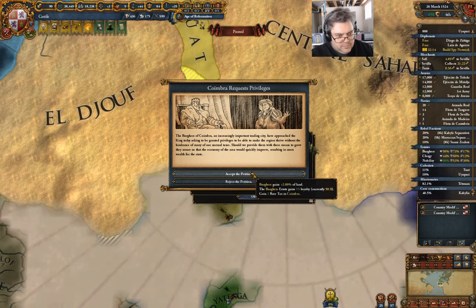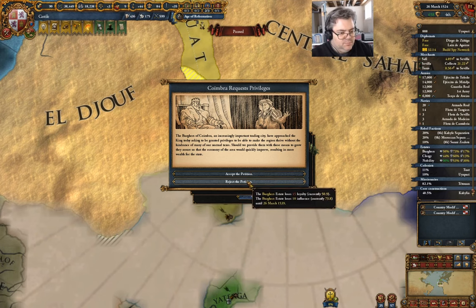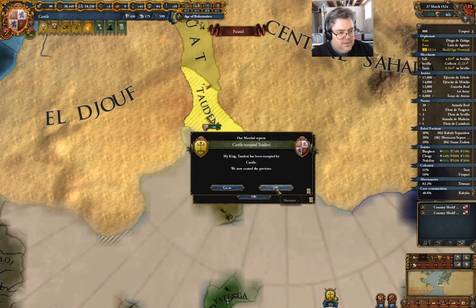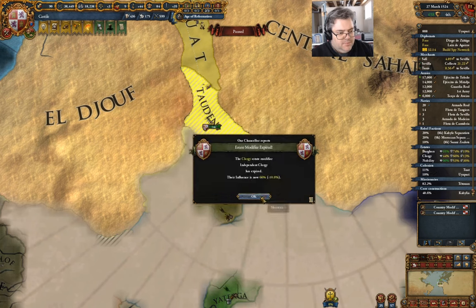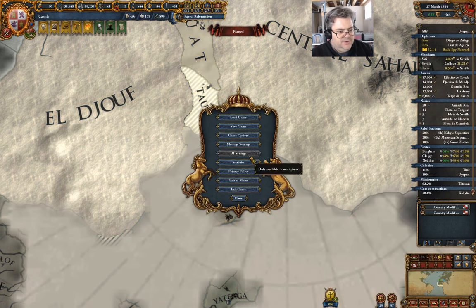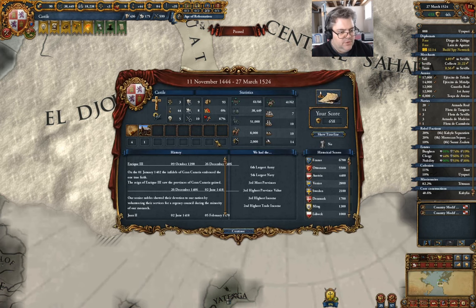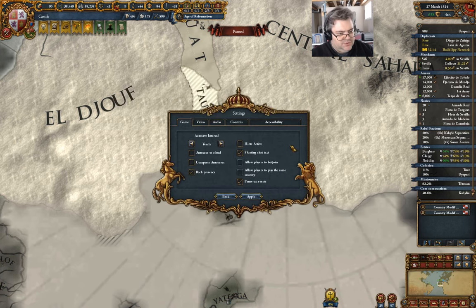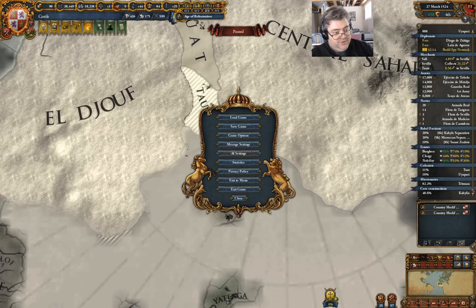The burgers get 2% land but I get 2 base tax. I need to check something here in settings — game options — it is pause on events, okay.